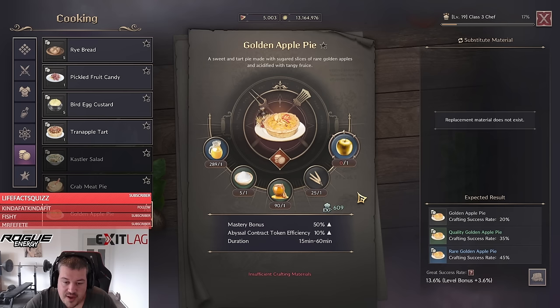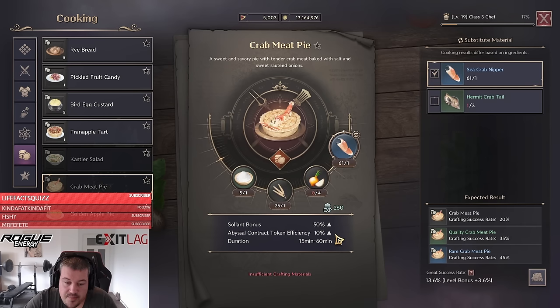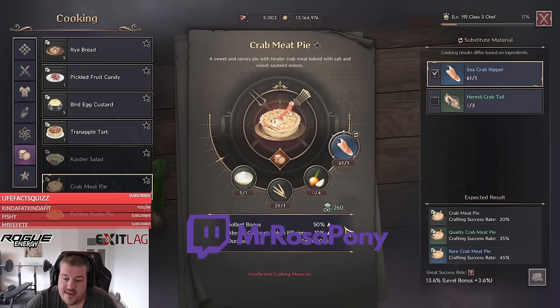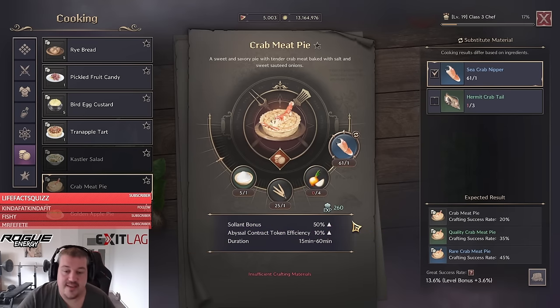If you're one of those people saying they don't need any more solent because they have enough supplies, then you can also craft the golden apple pie, but that will increase the mastery exp on your weapons. I'm personally more a fan of the crab meat pie because solent will always be in endless demand. The mastery you will get to 16 anyways, and if it takes half a day longer, it doesn't really matter.